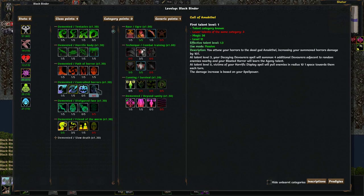Call of Amokthel — you attune your horrors to the dead god Amokthel, increasing your summoned horrors' damage by 10%. At talent level 3, your decaying devourer spell will summon 4 additional devourers adjacent to random enemies nearby, and your bloated horror will learn the agony talent. Both of those are pretty nice. At talent level 5, victims of your horrific display will pull enemies in radius 10 one space towards them each turn.